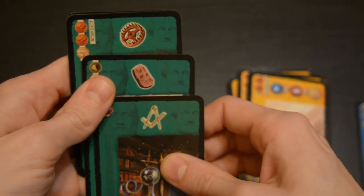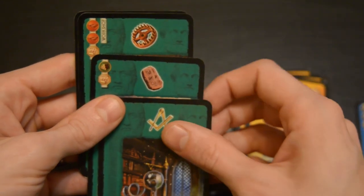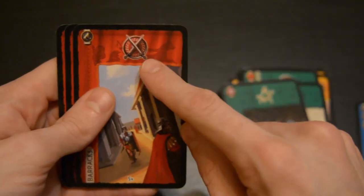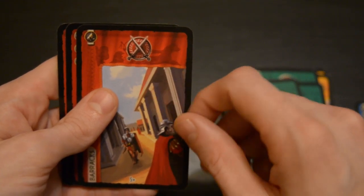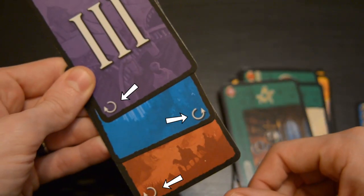These are the three science symbols: the gear, the tablet, and the square and compass. This is the military strength symbol — for each symbol you have in play, you have one military strength. These come in amounts of one, two, and three depending on which age you play them in. See the rotation symbols on the back of the cards? These are a reminder of which direction to pass your cards when you finish choosing one. In age one you pass to the left, in age two you pass to the right, and in age three it's back to the left again.